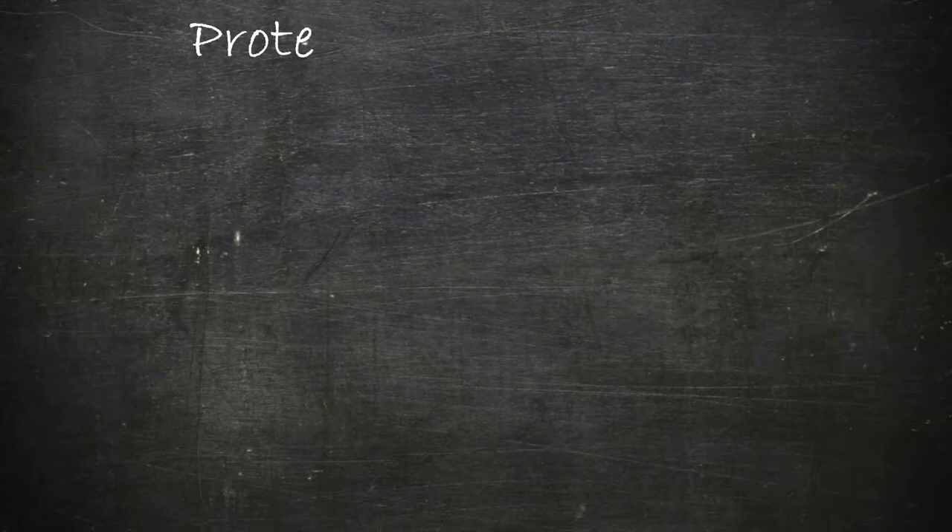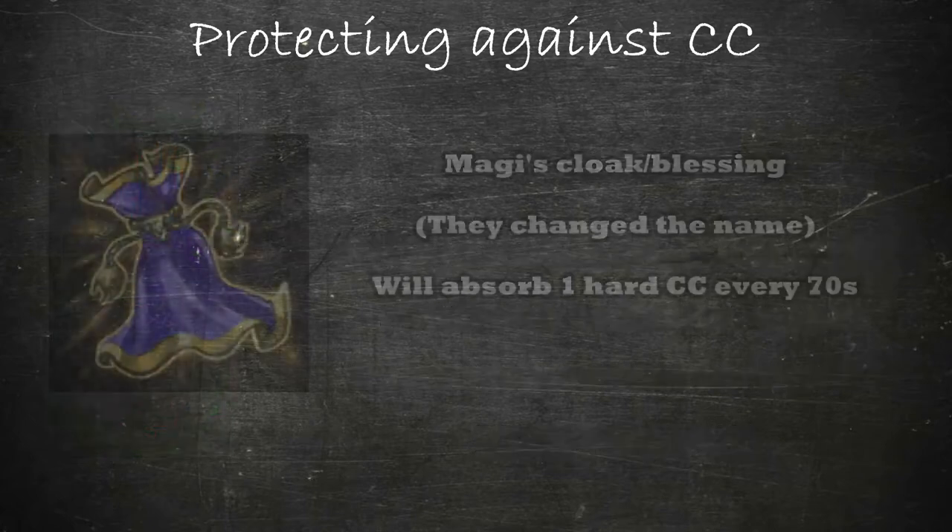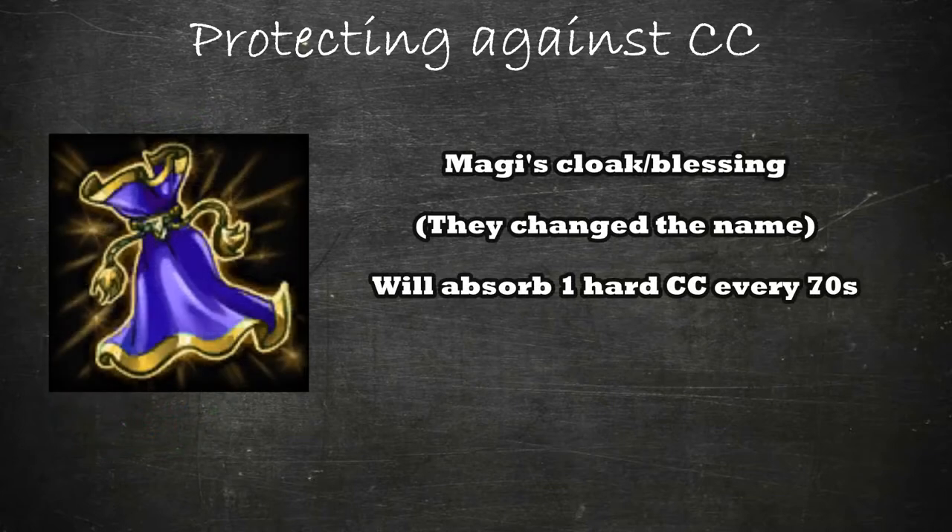Now that we have the CCs covered, let's go through how we can defend ourselves. Firstly, you can buy items that reduce your crowd control, which will reduce the duration of any CC by a set amount. For example, Bulwark of Hope gives 20% crowd control reduction, so any CC you are hit with will be reduced in duration by 20%. This effect from items caps at 40%. You can also buy Magi's Blessing, which is an item that absorbs one hard crowd control with a 70 second cooldown. Hard crowd control is any CC that is not a root, cripple, vortex, blind, or slow.